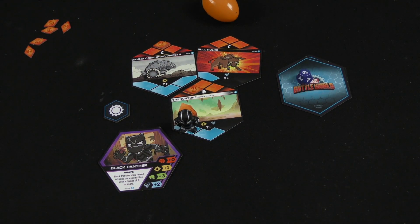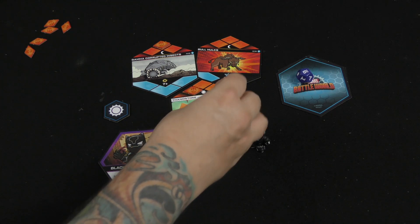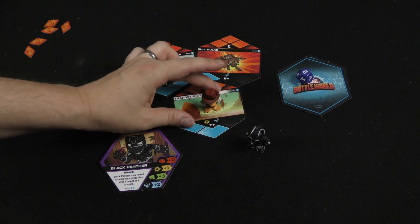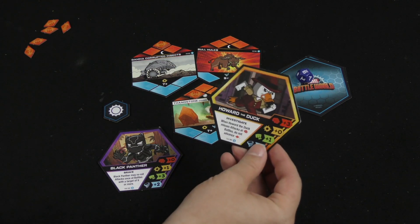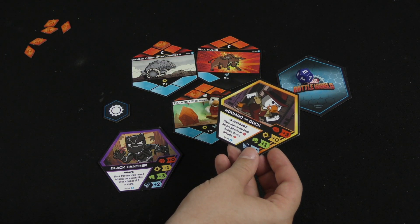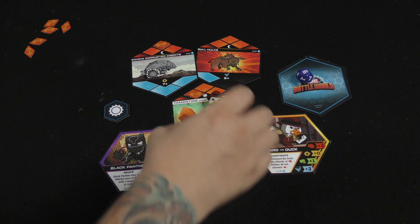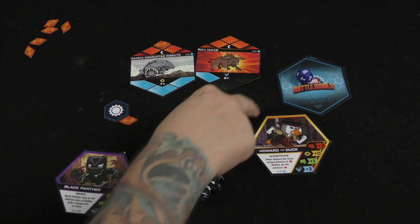Then I'd roll again and try to crack open that Thanos stone. Cool, I made it! I'd be able to crack open the Thanos stone and get out a new character. The new characters you crack open can immediately move to a new location. The Thanos stone has a number on the bottom and a spot to pull the character out — for example, I'd get Howard the Duck to add to my team, and he could immediately go to another location. If I defeated this location, it would flip over as a victory.